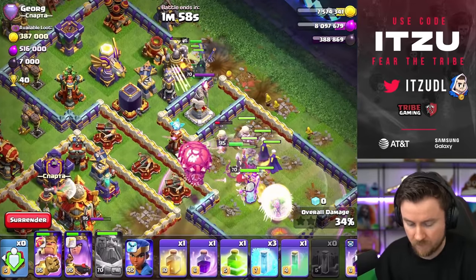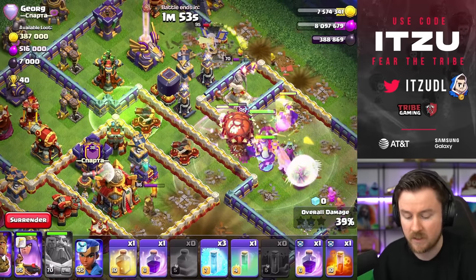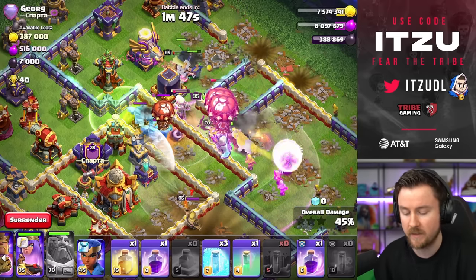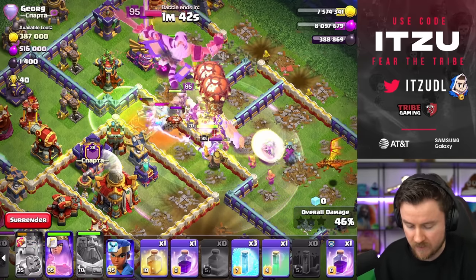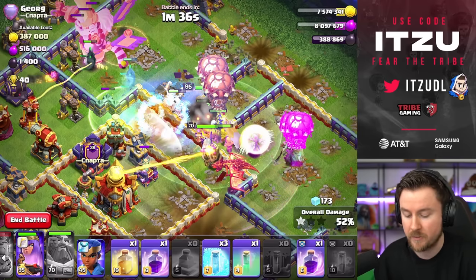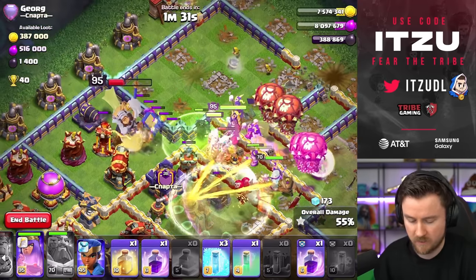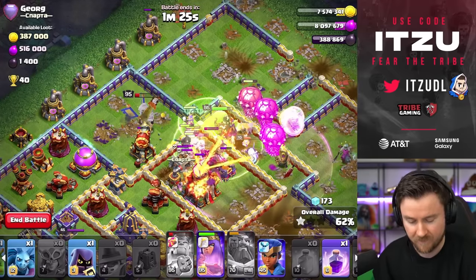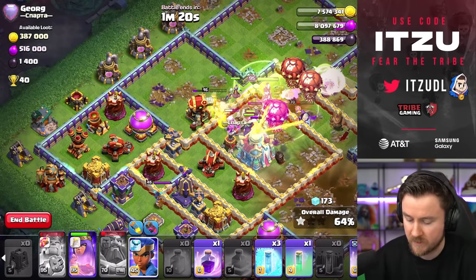For us right now, let's use one Wizard to funnel our troops in. Then we can jump up here and use our Heal spell. The main reason why I'm bringing the Heal to this attack is pretty simple. In ring bases like this, you have the Core which is typically really heavily stacked. And the problem is we don't have the Warden's Eternal Tome ability anymore. So what I try to do is keep my troops alive, and I think that's done best with the Heal. We have Rages - we have to Rage the Warden anyway. And now in the Core we can use the Heal. I think that's the best way of utilizing that spell over another Rage or more Freezes.